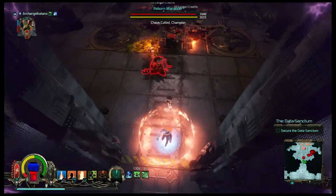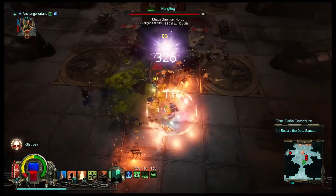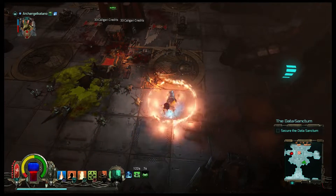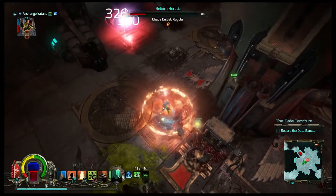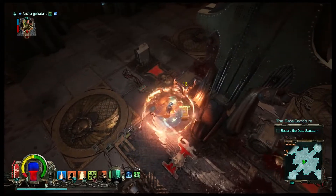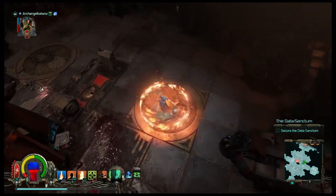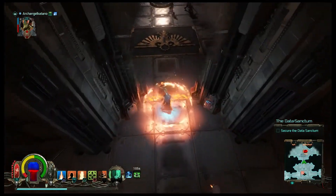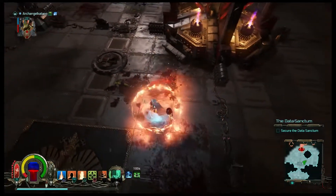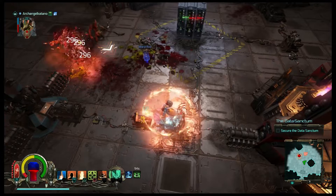I forgot to give myself all my buffs. I'm thinking about getting rid of the Flame Pillar. Not because it's not good, but because I hate the sound. It is the most overpowering sound in this game — why do you have to do this to me? I'm sure I can find a better ability. I might just switch to Bio-Lightning if I really wanted.